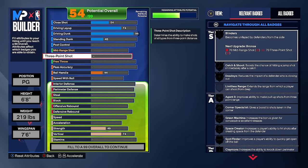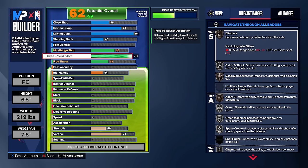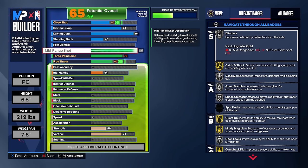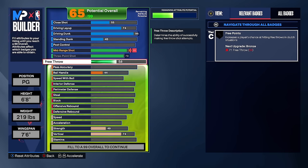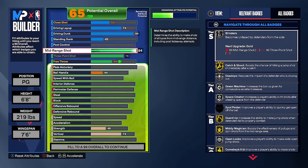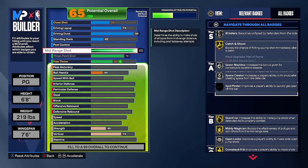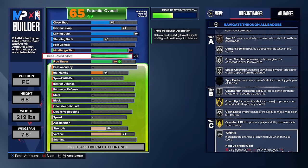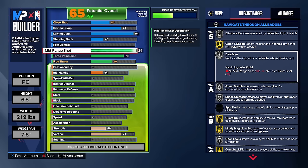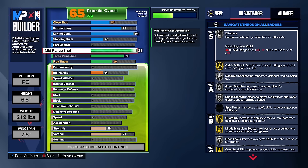For shooting, we're just going to max the three-pointer. Technically I could put it to a 76 and not lose any badges since I'll have an 84 mid-range, but we'll go ahead and max it. There's no big reason to go 85 mid-range — no single badge unlocks there. So we're going 78 three-pointer and 84 mid-range, which gets us gold midi magician — a very good shooting badge that helps get takeover.